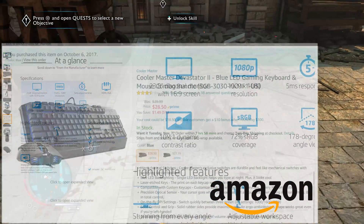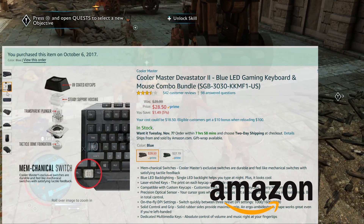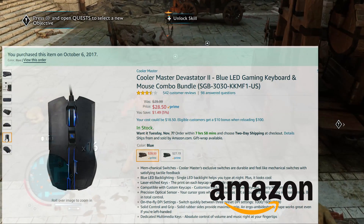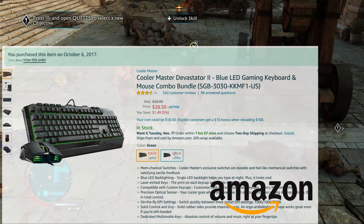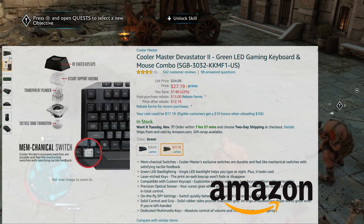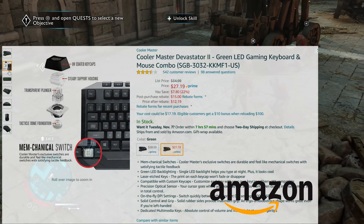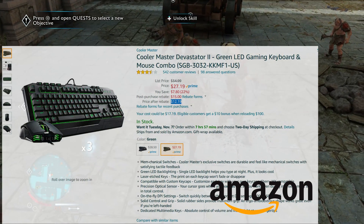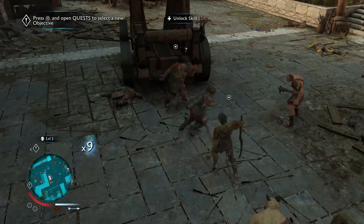For keyboard and mouse on a budget, you really can't beat the Cooler Master Devastator 2 kit. This used to be about $24–$26, now it's up to $28. But if you go with the green LED version and use the rebate forms, you can actually get this keyboard and mouse combo for around $12. These are actually pretty solid — not a $50 Corsair mouse and $50 mechanical keyboard — but they're good for what they are.